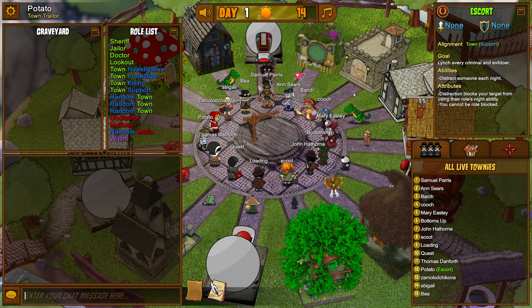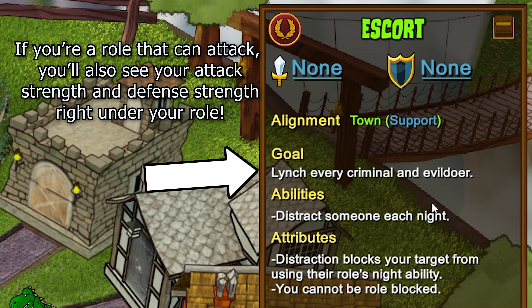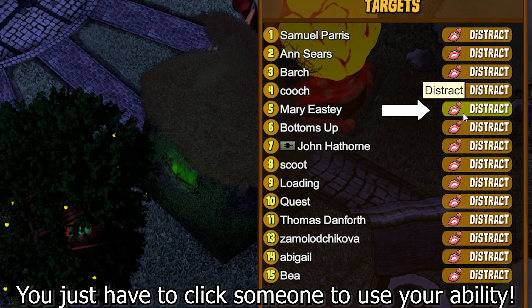If you look at the top right-hand corner of your screen, this shows your role attributes. There are a couple of different things you'll notice — it says your goal, your abilities, and what type of attributes you have. As an escort, my ability is that every single night I have the option to distract one person of my choice. Each role has a different unique ability that it can use every night, and knowing that is very key to playing this game.